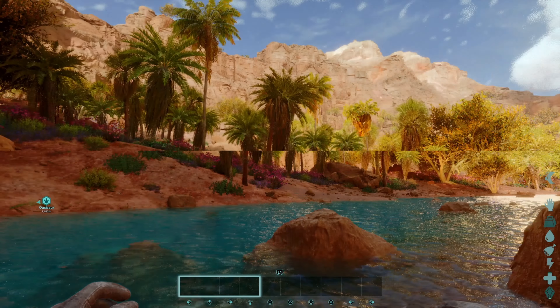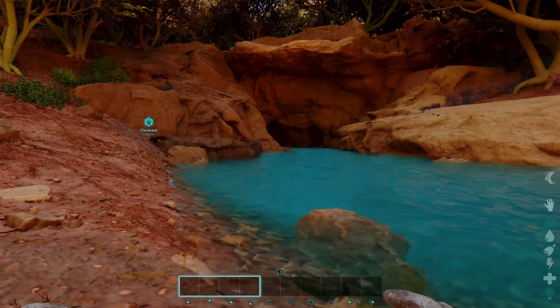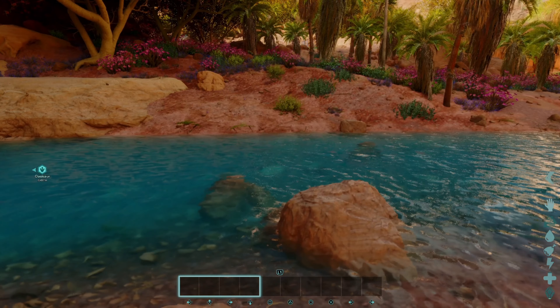This cave is located right here near the Red Obelisk. So if you find the Red Obelisk, you found the cave. Now this is a bad area — lots of tough creatures here to make your day rough.